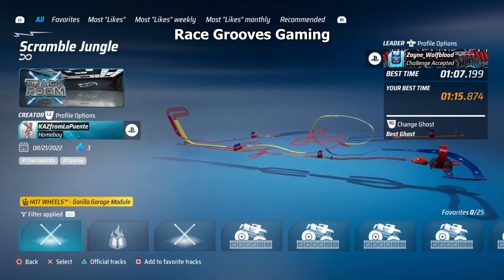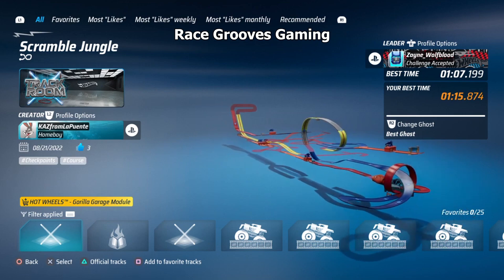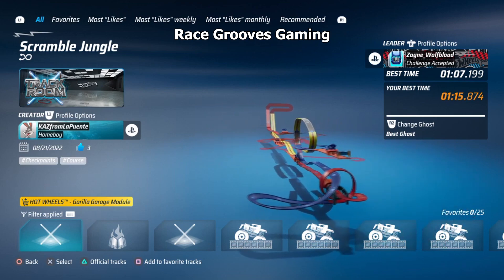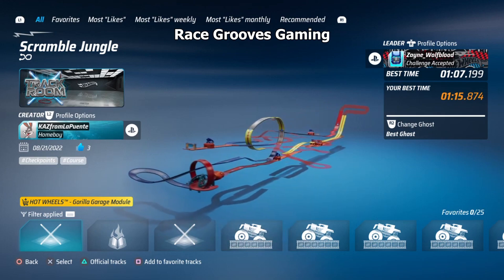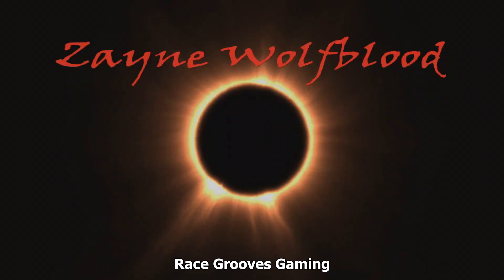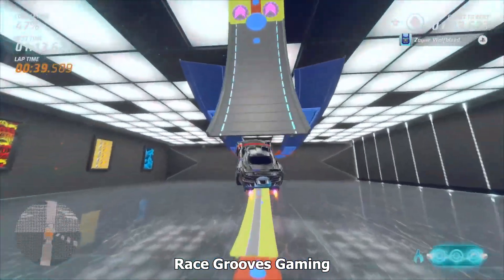Hey there, it's Mark. As you can see, Zane significantly beat my best time on Scramble Jungle. I actually found out about it because I am subscribed to his channel, and that's how I found out about the shortcut that he took. You can watch his video to see the Cobra shortcut — I'm not gonna show it here, but let's see what else he did.